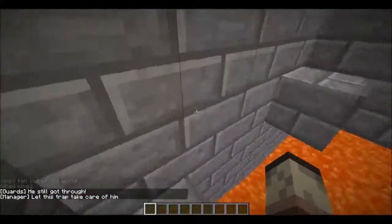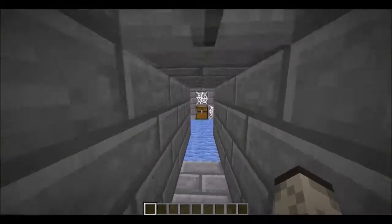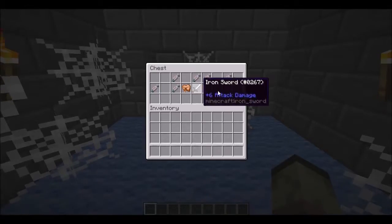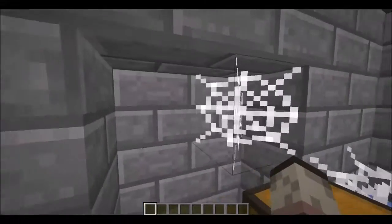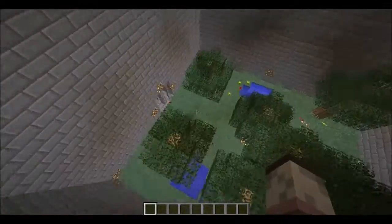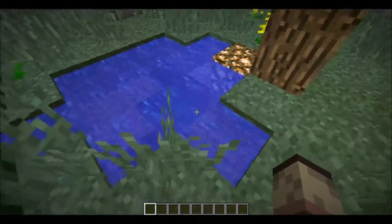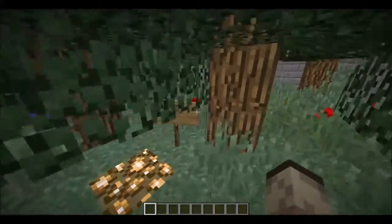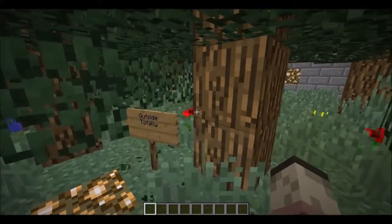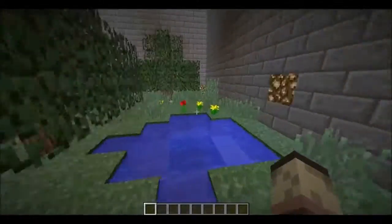So basically it's a long parkour map. You get through here, you go here — or you could just skip that, but I like to do it. Then you get up here, you grab a chest, you have a sword and stuff. That's basically what the objective is. You're going to break through all of this, fall down here — hopefully you'd hit the tree. Knowing myself, I probably left something in here.